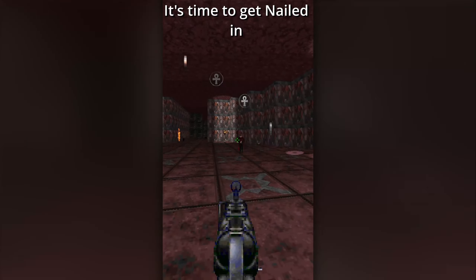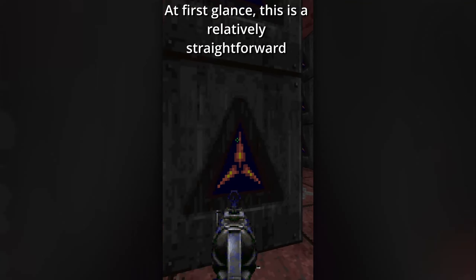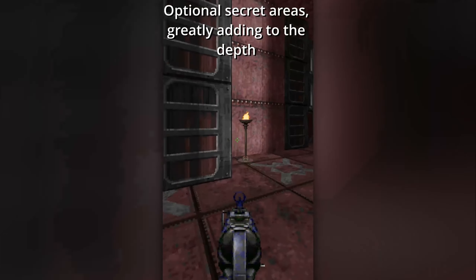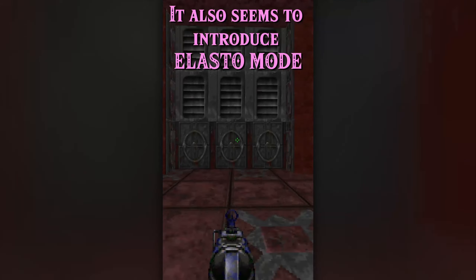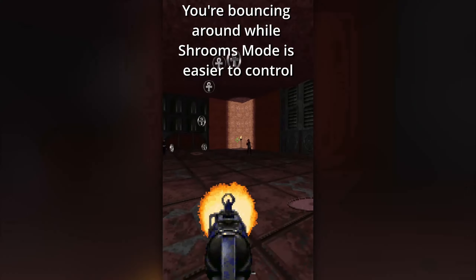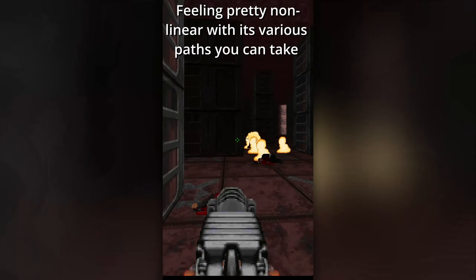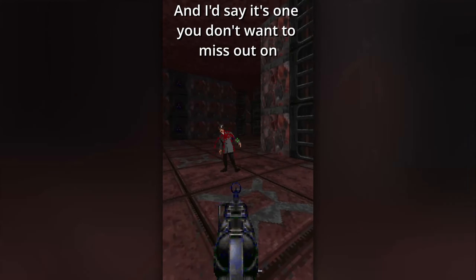It's time to get nailed in E1M8, Turn of the Screw! At first glance, this is a relatively straightforward though still very solid map, mostly about shifting walls including crusher walls. However, there's still a surprising amount to unpack in terms of optional secret areas, greatly adding to the depth if you choose to explore around. It also seems to introduce Elasto mode — arguably the most detrimental of the power-ups since you're bouncing around, while Shroom's mode is easier to control. Much like the previous map, it does a very good job feeling pretty non-linear with its various paths you can take, which is nice. Ultimately, it succeeds as a secret map, and I'd say it's one you don't want to miss out on!